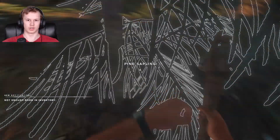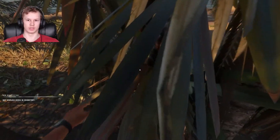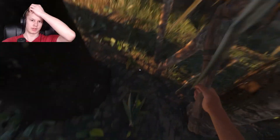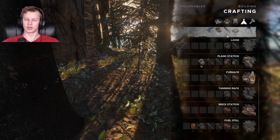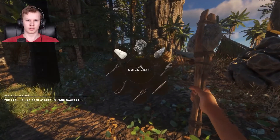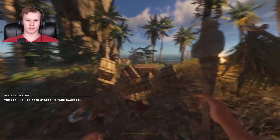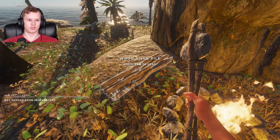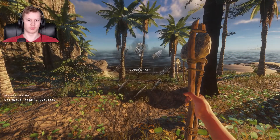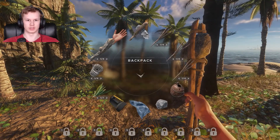A yucca fruit — well I don't need that, but that's how easy it is to get. So now we can make some of these and take some sticks. I have four but I keep misclicking.